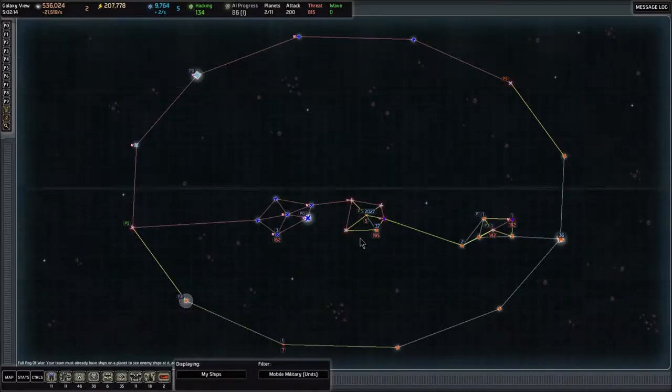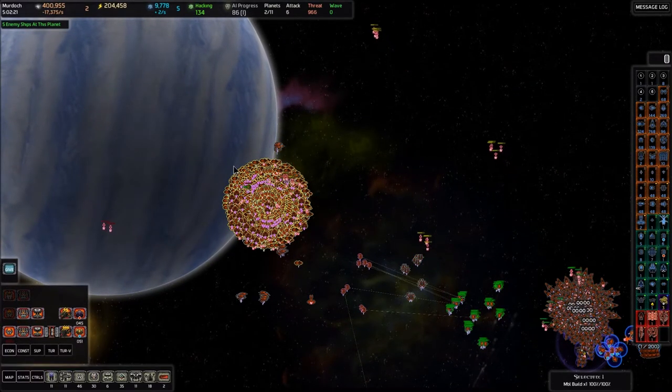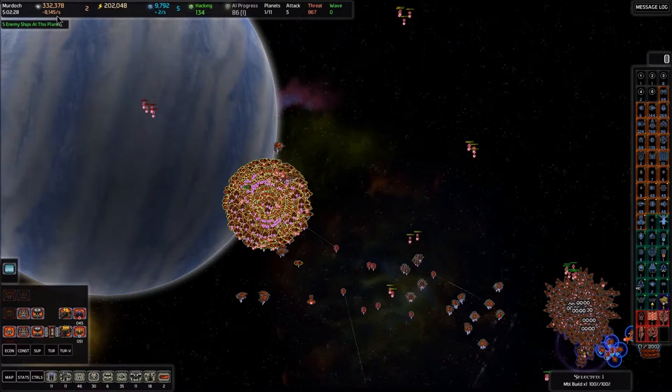We just dropped a bunch of turrets in Murdock — excuse me — and they are in the process of being built. That's where our metal is going right now. Now that we have the metal, it'll just pump into there quickly and then our huge negative metal income will dissipate.